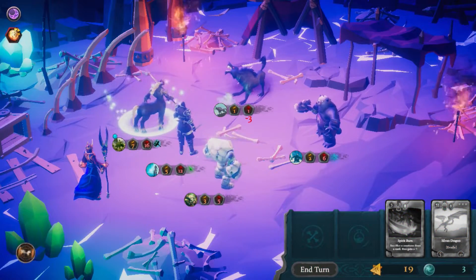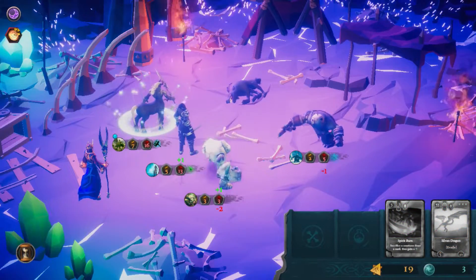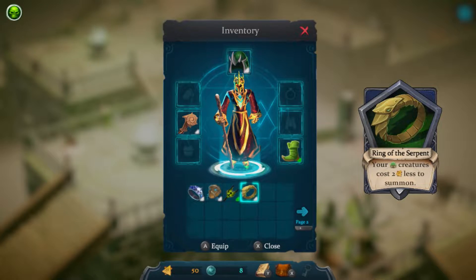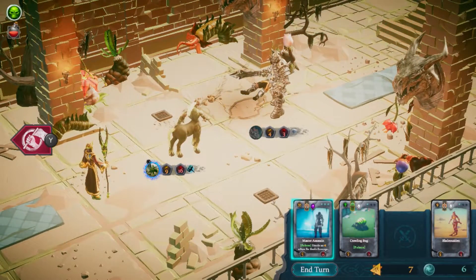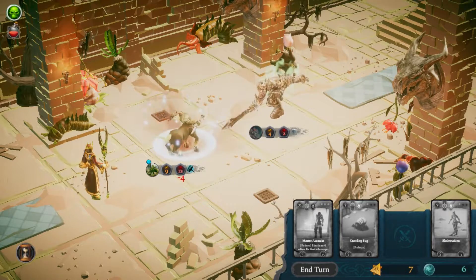How's it going Starseekers, my name's Luke and welcome back to the channel where today we're going to be taking a look at a game called Cardaclysm: Shards of the 4. It's a roguelike deck builder with RPG elements, and it sees you taking on the role of a dark wizard who, after meddling with spells far above his capabilities, has unwittingly unleashed the four horsemen of the apocalypse upon the world.